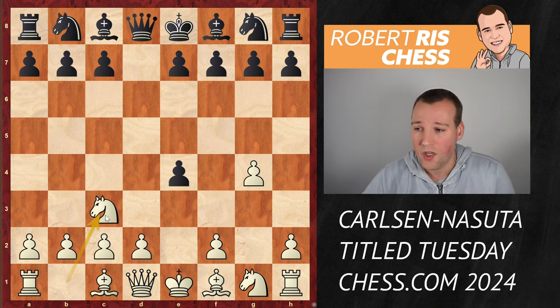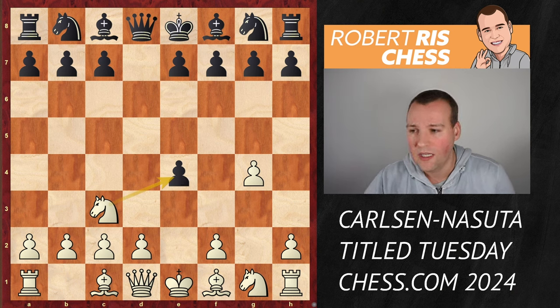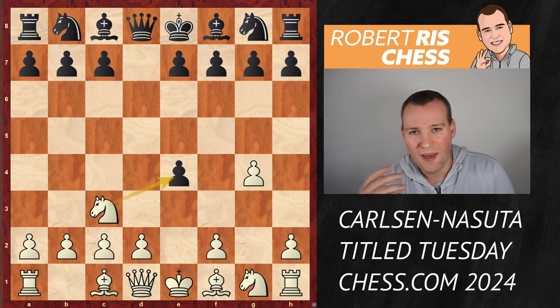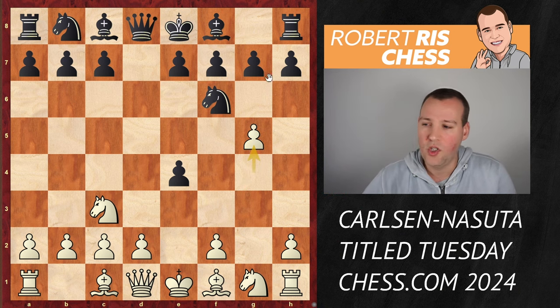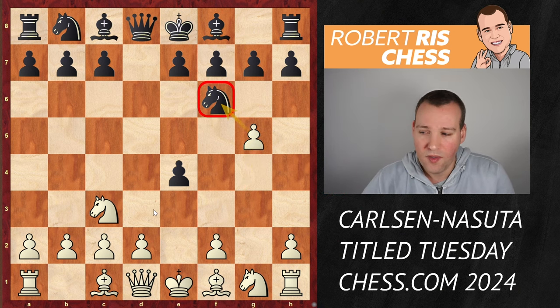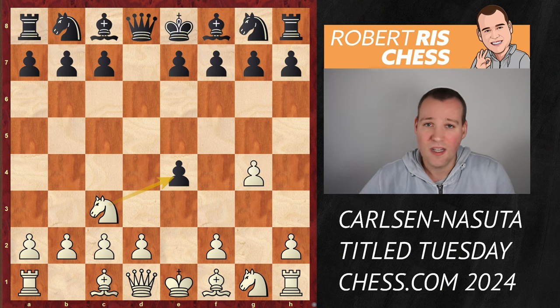He goes for the move knight c3. So the idea is that anytime soon you can try to regain the pawn by recapturing with the knight on e4. So if black tries to defend the pawn, for instance, play here the move knight f6, Magnus's idea was to play here the move g5 to hit the knight. If the knight goes away, you can try to regain the pawn very soon. So there is at least some idea behind this absolutely unusual way of playing for white.